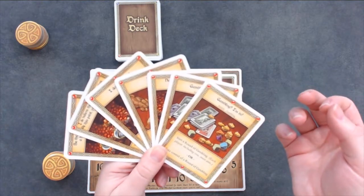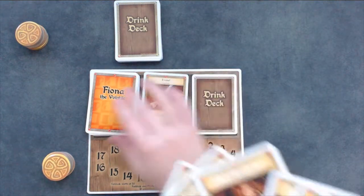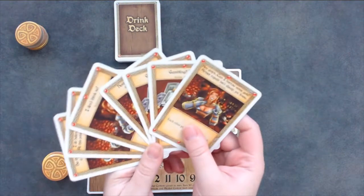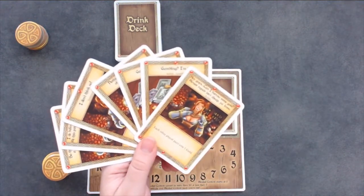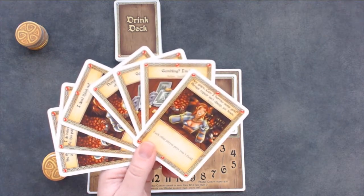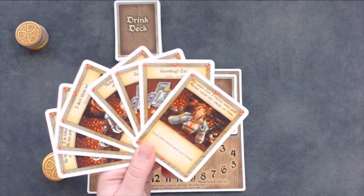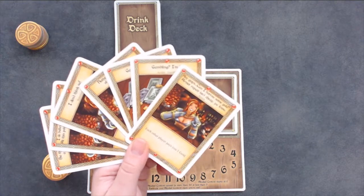During the discard and draw phase, you may discard any number of cards from your hand that you do not want, then draw back up to seven. You may not play any cards until you have finished drawing. If you draw the last card from your deck but still need more cards, shuffle the discard pile and place it face down on the spot on your player mat and continue drawing. If you do not want to discard, do not draw.